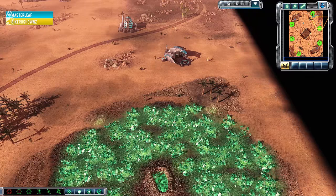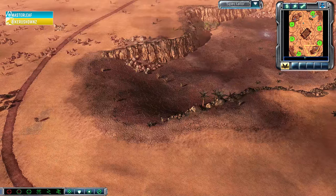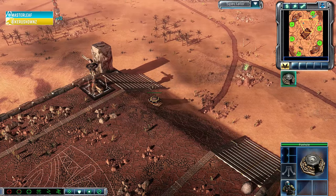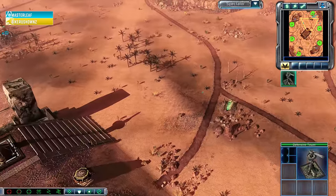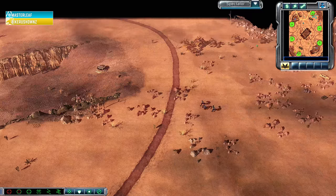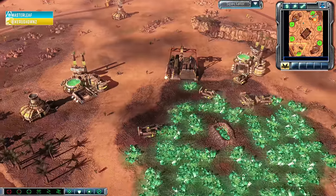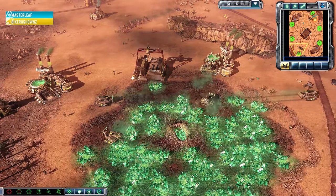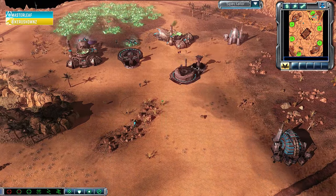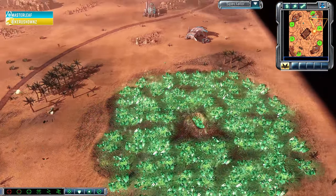Pretty standard opener it looks like for both of these guys, with some pretty consistent anti-scouting attempted by both of them. Bike Rush even burrowing a foxhole over at his opponent's blue and cutting off the direct path to the defensive tower, getting a really good foothold in the middle of the map. MasterLeaf goes for the full scout with the buggy, confirms everything is normal, and goes for a quick expansion. A scouting pitbull did get cleaned up as this double War Factory play gets revealed.